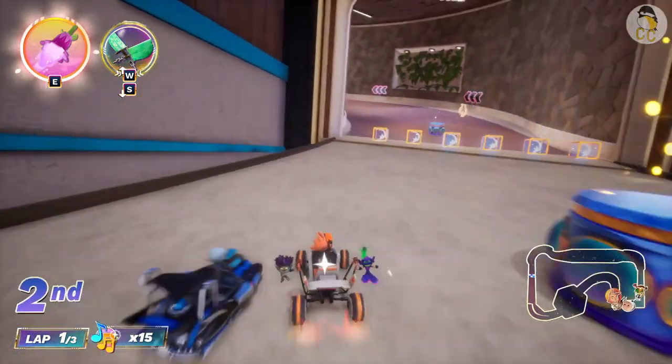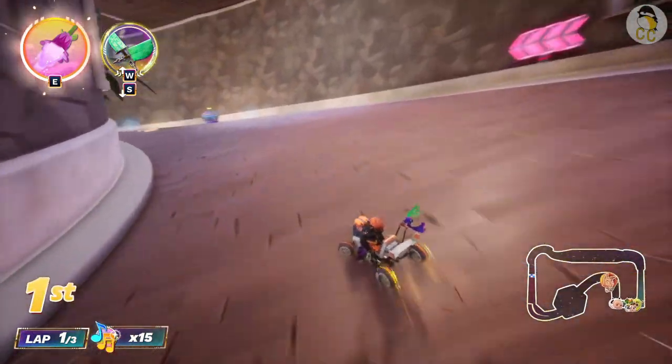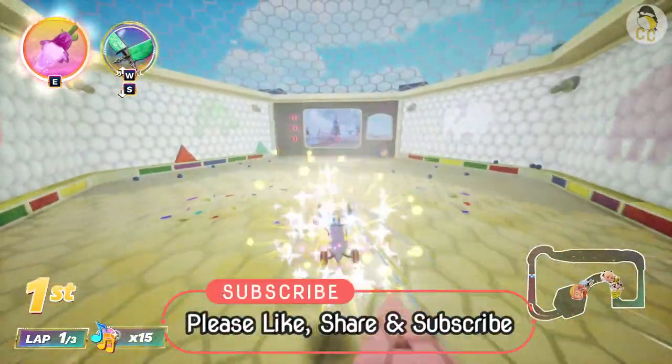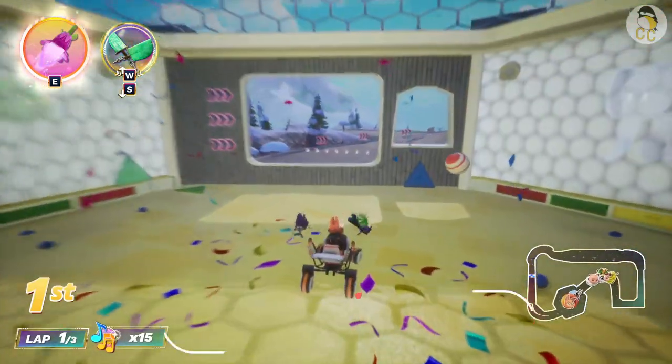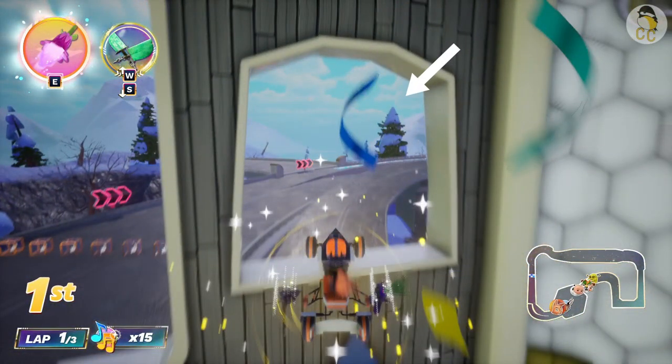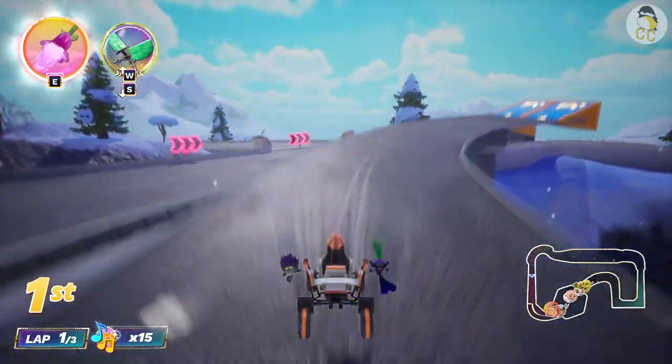I wasn't able to hit the magic lyre path on the first lap due to me trying to stop Megamind. For the bouncy zone, make sure you trick jump for each jump. Go through the small opening on the right.